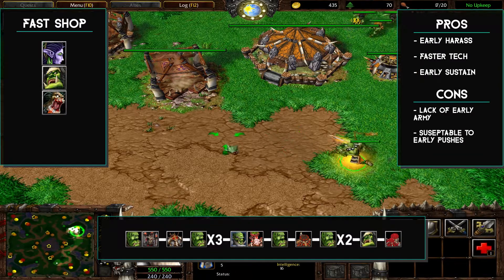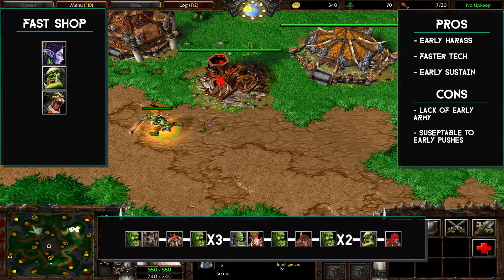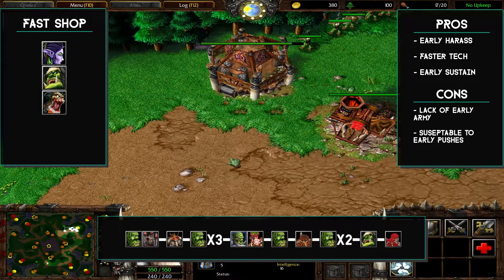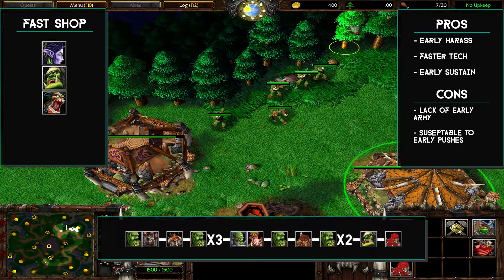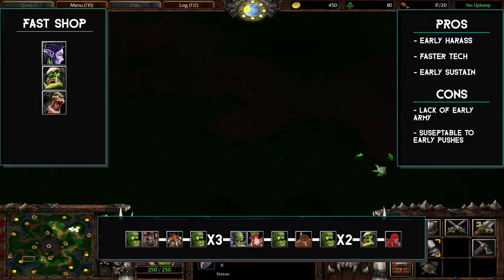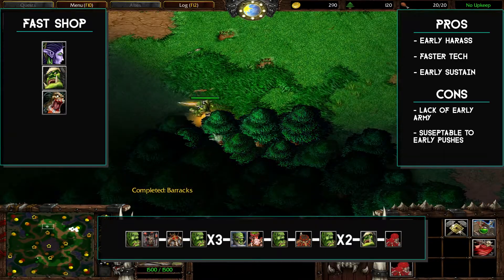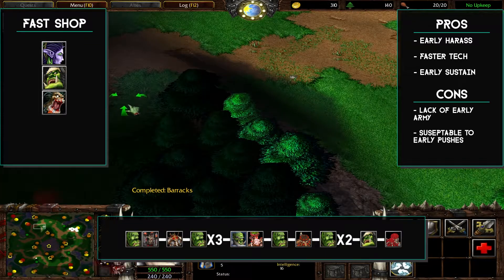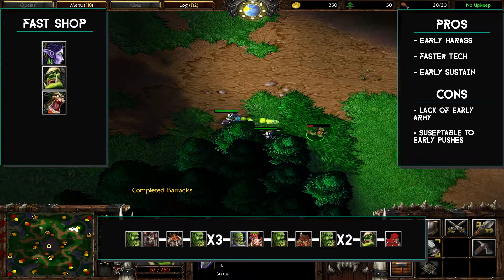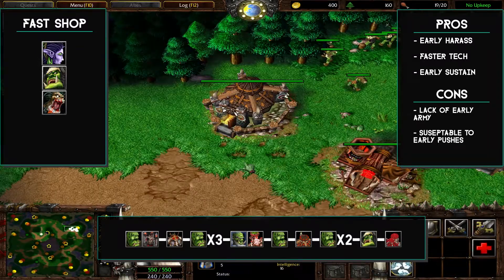Once our blade master pops, sell your TP at the shop and get whatever items you will need. Either start harassing the enemy quickly, or you can choose to creep if you feel like it. Once our barracks pops, we'll construct our first grunt, and at this point we just save up wood until we get around 190, and then we start teching.